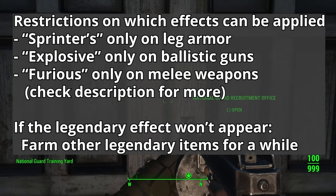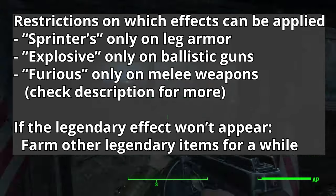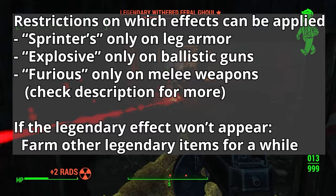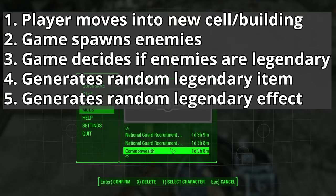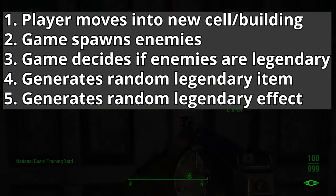Additionally, the game tries to prevent you from seeing the same legendary prefix too often by removing it from the possible prefixes until you see some others. Eventually it will become available again though, so if you're not seeing the legendary prefix you want, farm other legendary items for a while to cycle through the possible prefixes and then try again. Playing the game normally, all of these actions — from enemies spawning to legendary prefixes being assigned — are finished without you even realizing it.